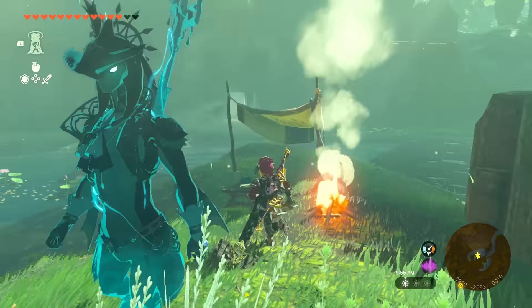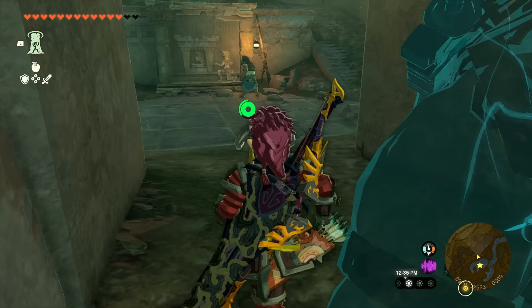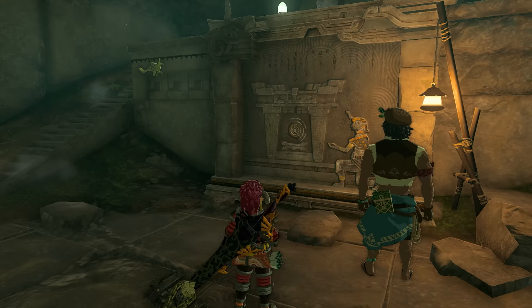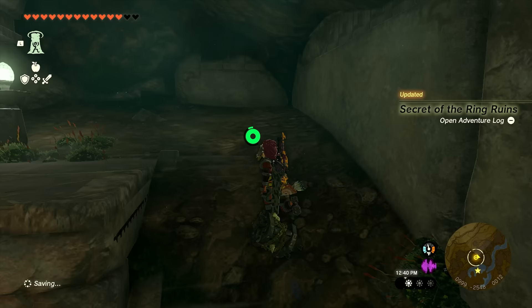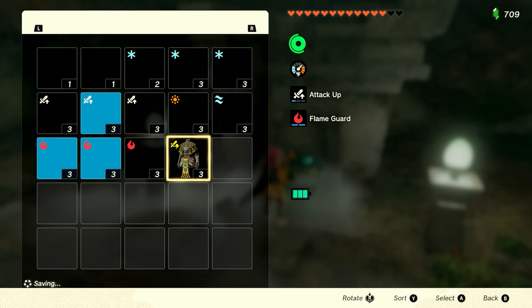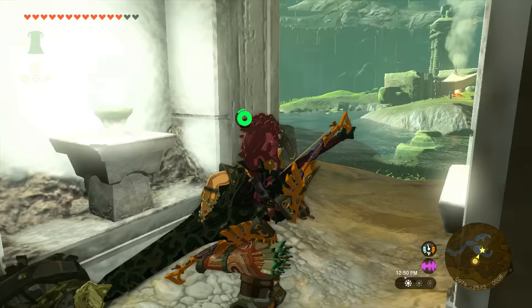From the fire, work your way across the river and go inside the door with the light. Speak with Taro, who'll give you dialogue about a riddle and mention there's a chest above it. Work your way up to the chest, open it, and get the Charged Shirt. Go to your inventory and put it on — you'll need all three items equipped to complete this part.